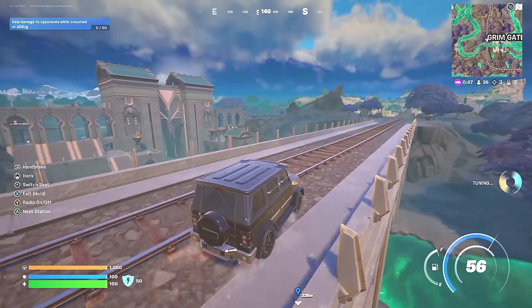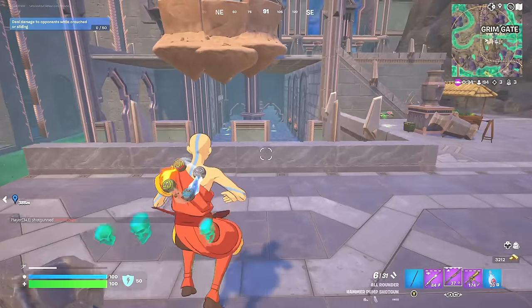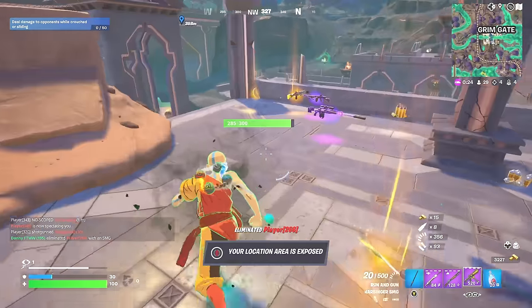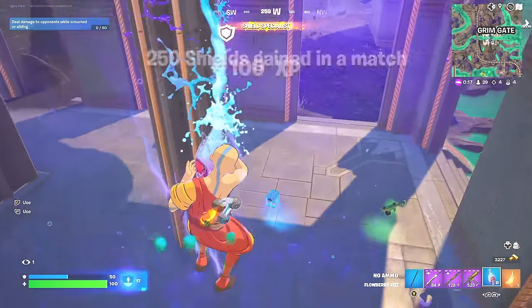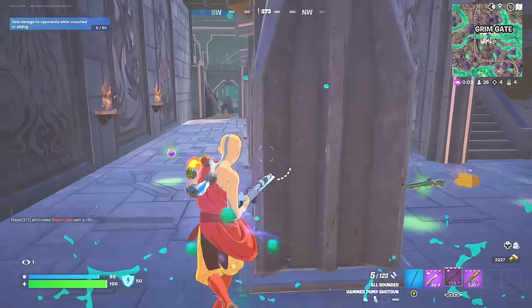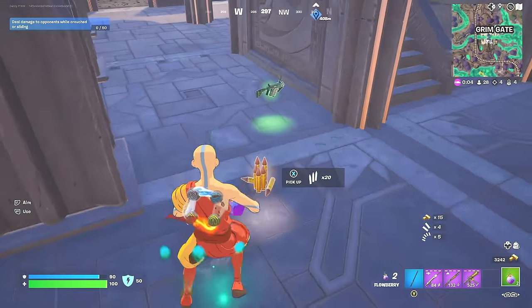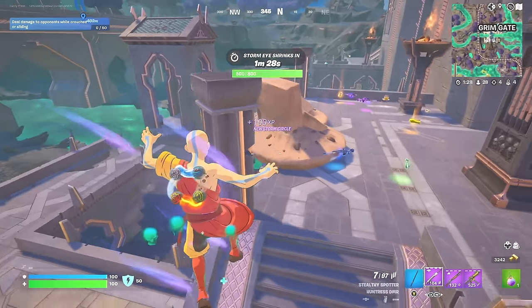Someone's already eliminated the boss at Grim Gate. Let's take them out. This is epic to start with. They're using that wall. They got the mythics. Yes, we got them. There's the boss medallion — insane. They got the mythic weapon that we can't take. Let me just get some shield. Purple weapons galore. This is insane — it's like we can get so many purple weapons because everyone's going to want to take the legendaries and the mythics.